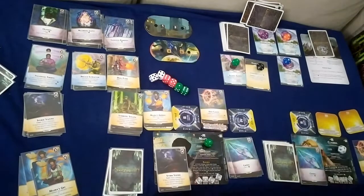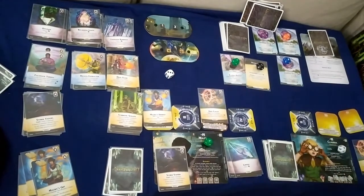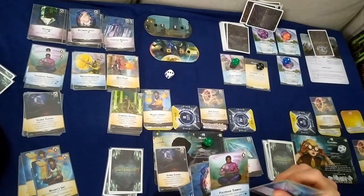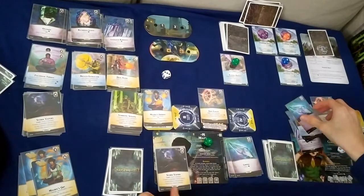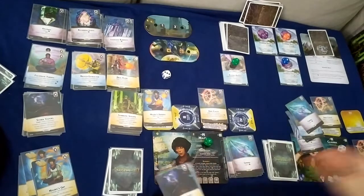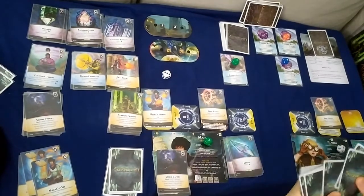Also forgot to spend charges — sorry. Next turn is Claudia: dust color, prep that. Seven ether — spend it to get rid of this power. With Energized Rubidium, discard a card to gain a charge. Draw back up to five.